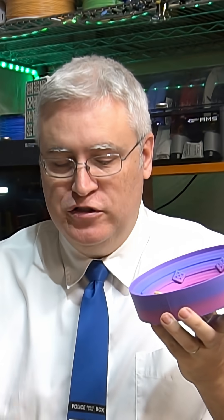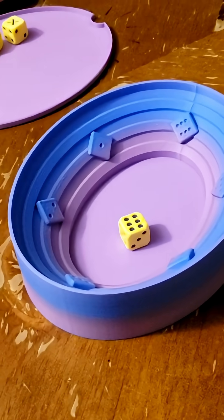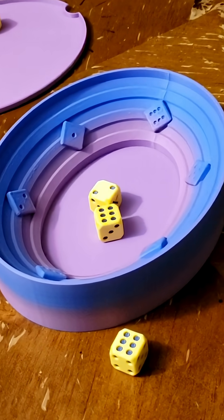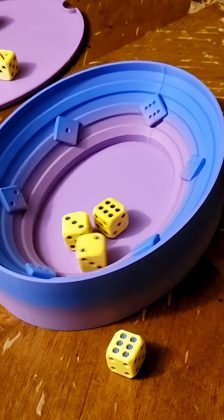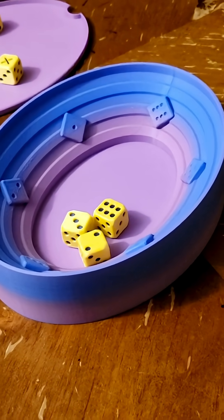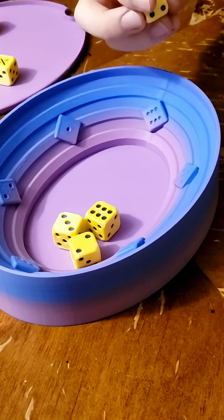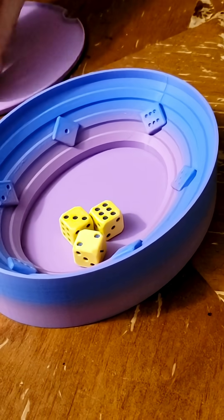Strike Arena is a game for two to five players where players take turns throwing dice into the arena in an attempt to match faces that are already in there so that they can collect those dice. But if any dice rolls to an X, that dice is removed from the game permanently. If after throwing your dice in you don't have any matches that you can take out, you can keep throwing dice in until you do or until you decide to pass your turn. It's a great push-your-luck strategy. If you run out of dice, you're out of the game.